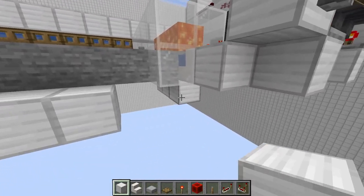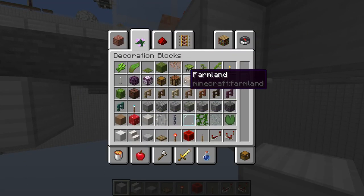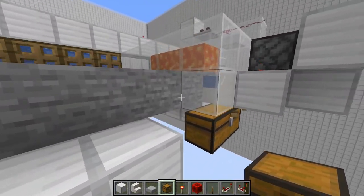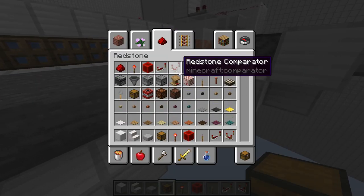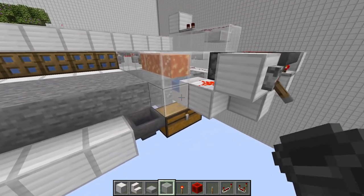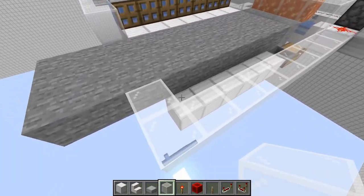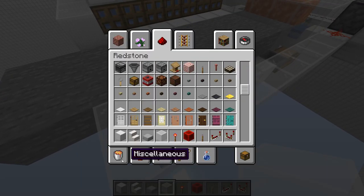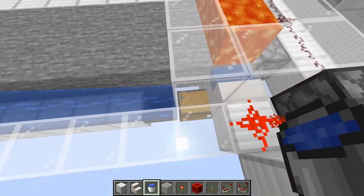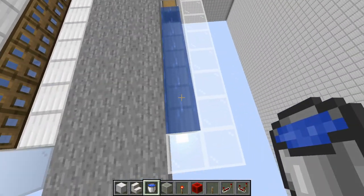Now we're going to set up our collection system. Under here build out some blocks - not too long, just enough to reach this edge. Clear out two blocks and put a double chest right here - just like that. Then put a hopper right there and that's going to be our collection system. Cover this with glass, then put water down right here and that's going to move everything to this hopper - that way we minimize the amount of hoppers we use.